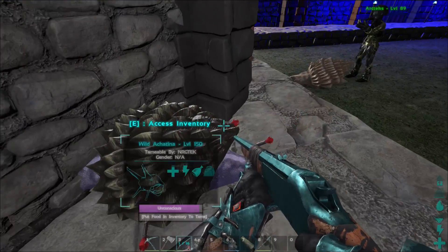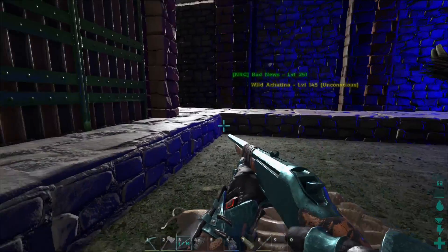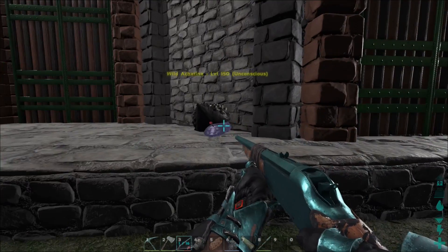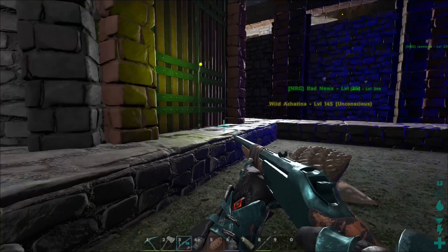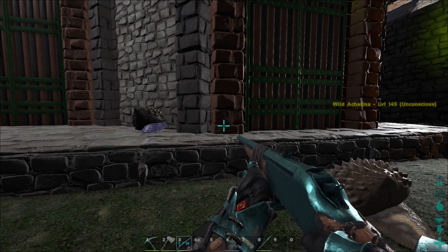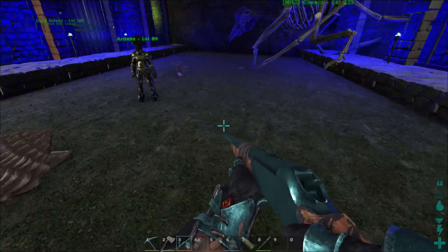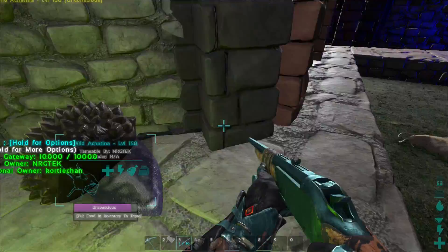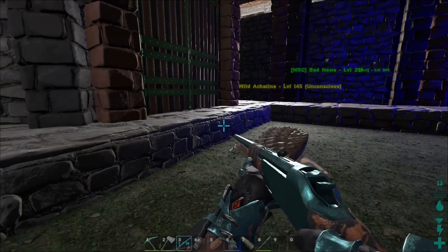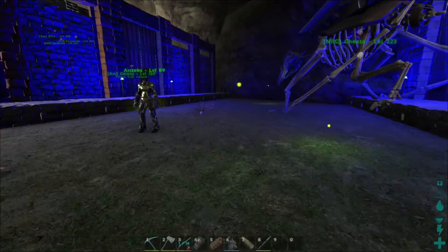They take zero torpor — well, maybe not zero, but they don't take torpor in the shell at all. They might take reduced torpor. I shot yours once and it went to sleep, so it was probably taking reduced torpor and I just polished it off. Good tip — I was just going based off what the calculator was saying. We made a new discovery: go for the sluggy portion, not the shelly portion.